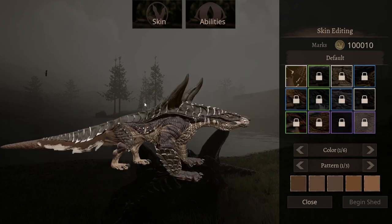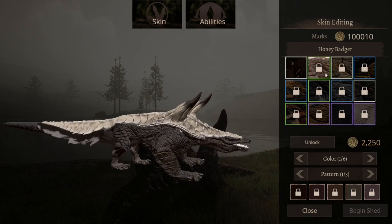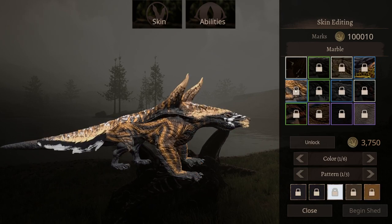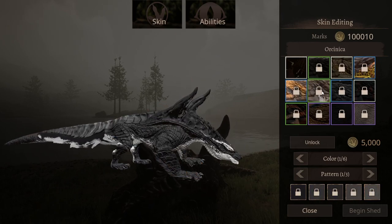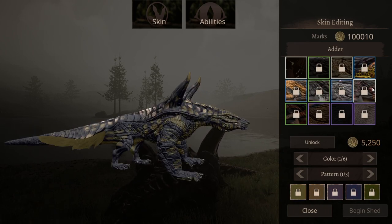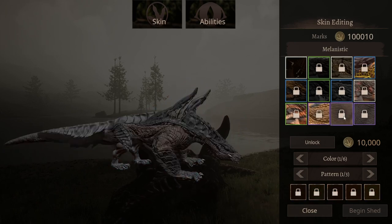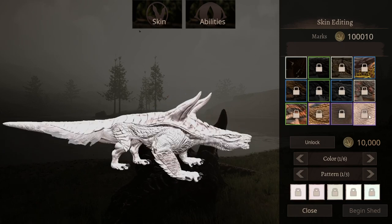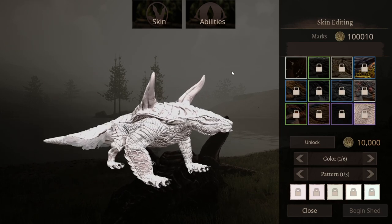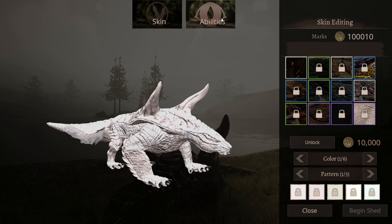Let's take a look at the skins real quick. This is the default skin right here. Then we have honey badger, desert, magma, marvel, horsinia, adder, tiger, grimclaw, melanistic, and albino — that is super bright. Not bad. Most of them are really dark, but they're not bad for beginning skins.